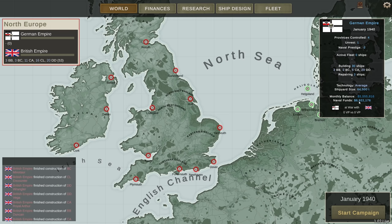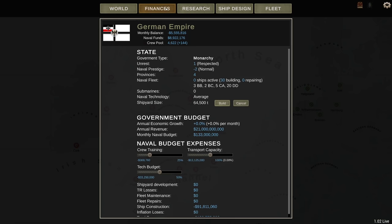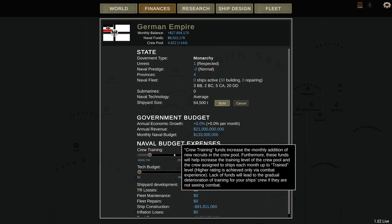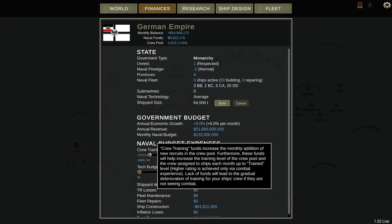Let's go with 20 destroyers. I have 8 million. I'm down 5.5 million a month? I don't really believe in tech, at least not in the current version of the campaign, because it simply takes too much time and you don't really get a lot out of it. So I'm not going to do that.